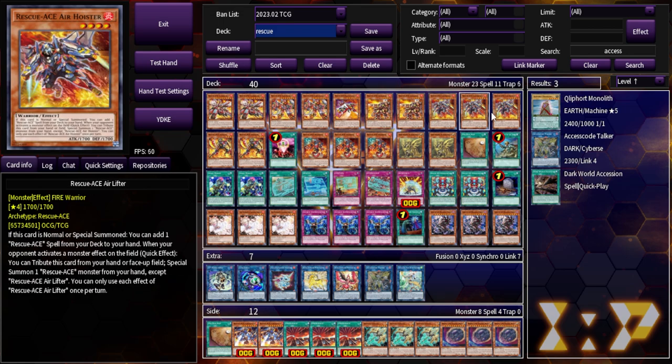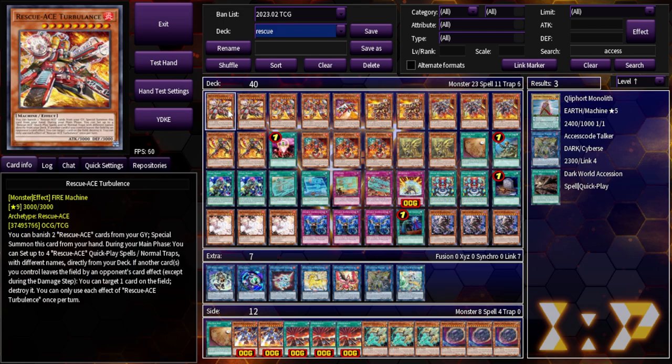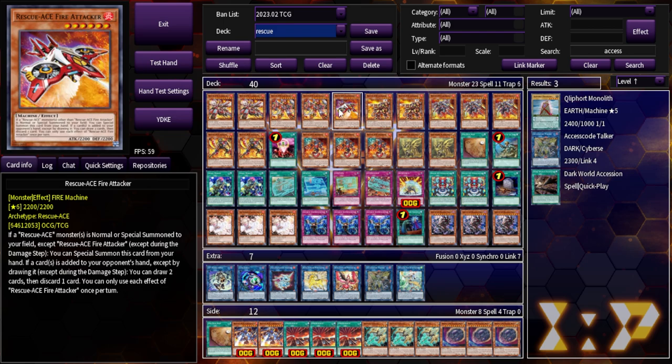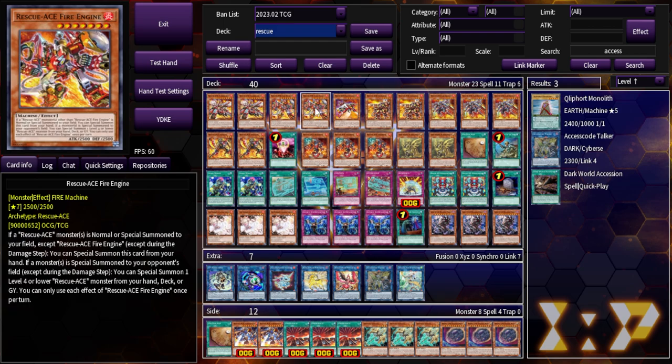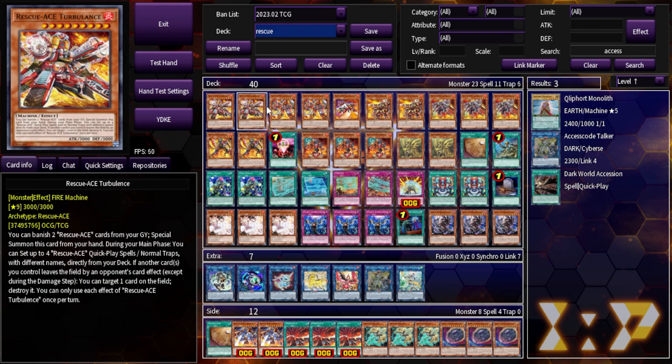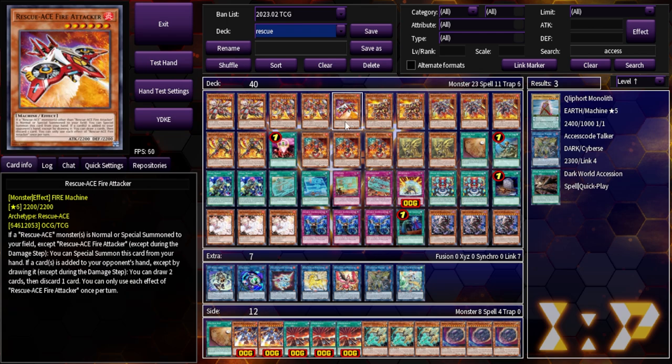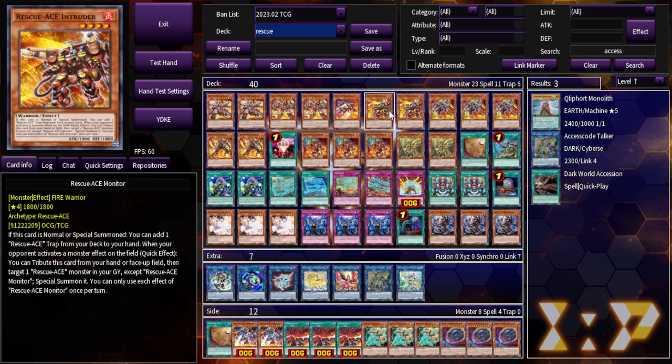Looking at the monster lineup — the Rescue Ace monsters really only work with themselves. Turbulence sets four from deck. Fire Engine, when a Rescue Ace is normal summoned, can be summoned, and when a monster is special summoned to your opponent's field, you get to summon a Rescue Ace from hand, deck, or grave. Fire Attacker, when a Rescue Ace is summoned to your field, can be summoned from hand, and lets you draw cards when your opponent adds cards from deck to hand.